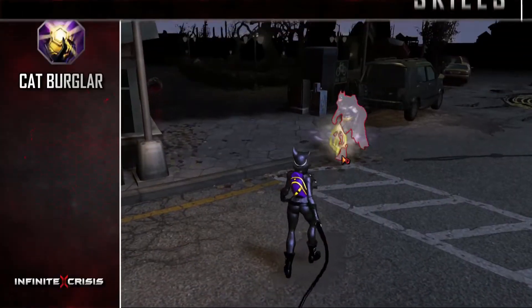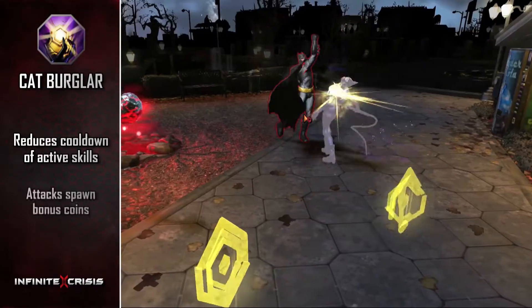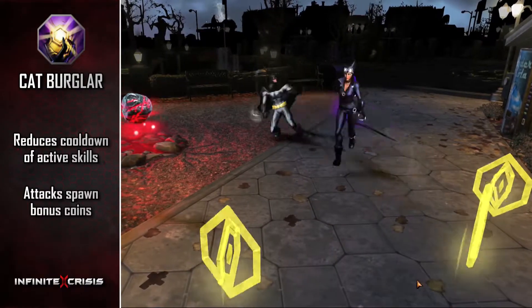Her passive, Cat Burglar, reduces the cooldown of active skills whenever a coin is collected, and also causes her attacks to spawn bonus coins.